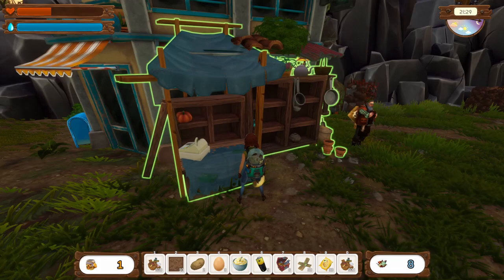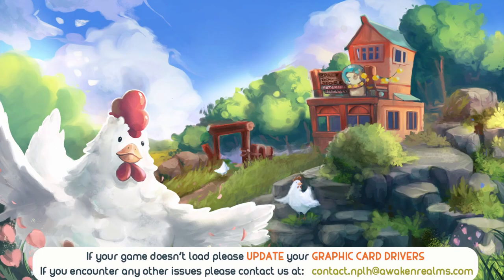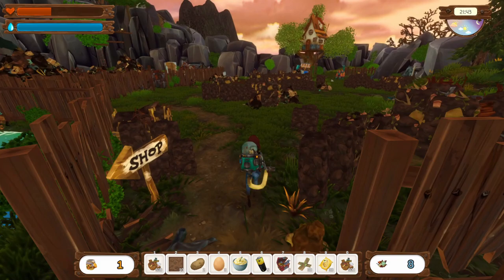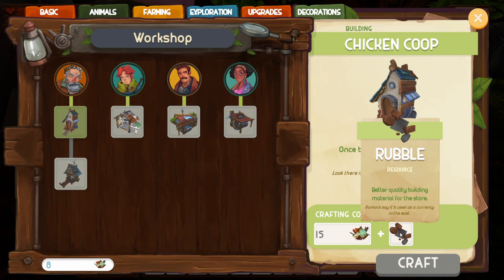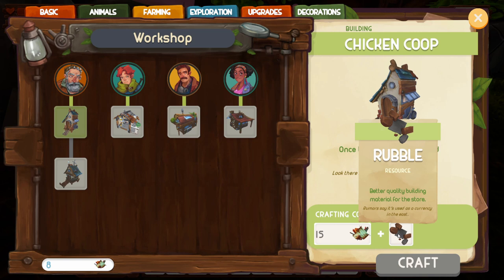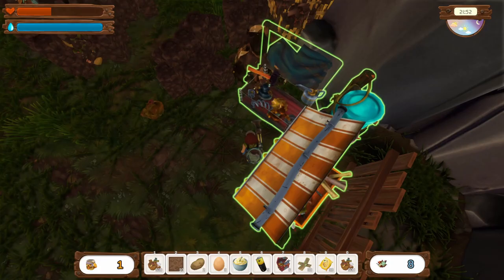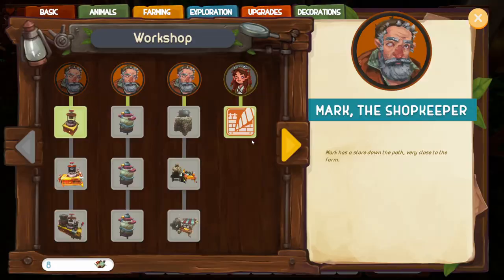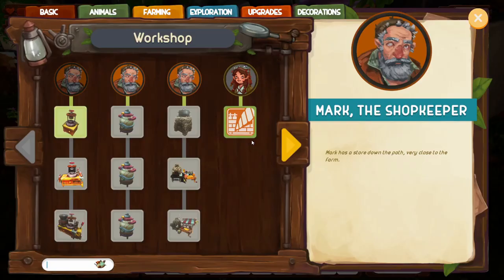Okay, got the chicken coop recipe. We don't have enough potatoes for that so we definitely have to plant some crops. The evening here is really pretty. Animals — chicken coop. Okay, we need rubble. We don't know what we need yet to build it; I haven't seen rubble yet. Okay, so we can actually upgrade our drill right now — let's do that. Here we go, we completed a quest!